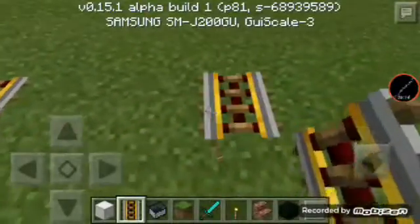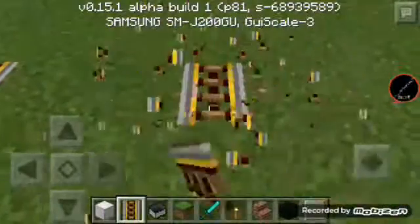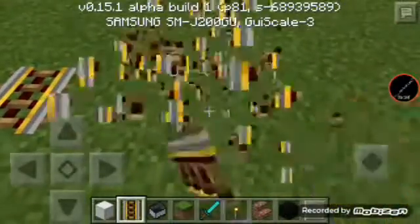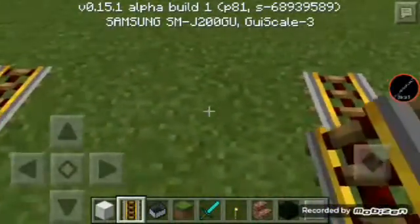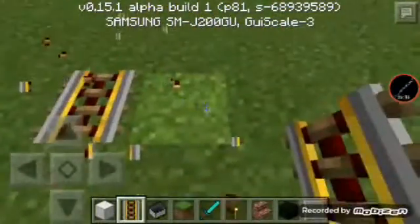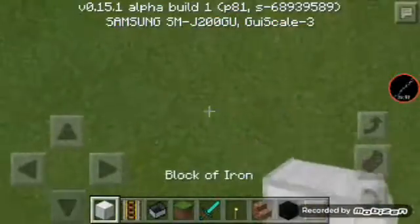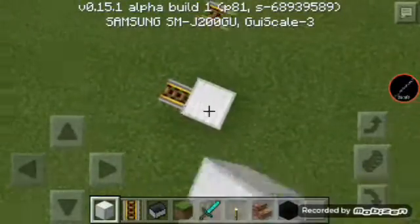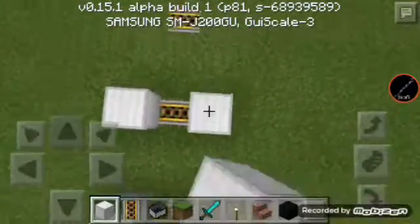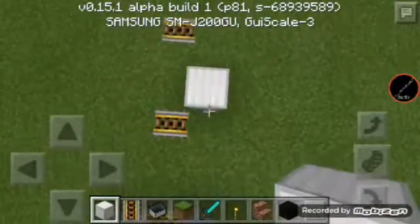Then just repeat this. You can use any type of rail. I've done it quite far, and then make sure there's a block at the end there, like that.